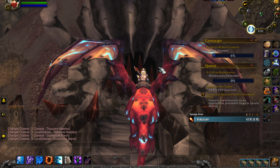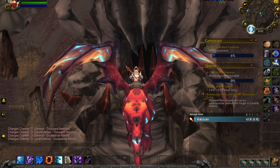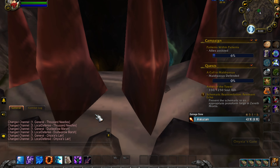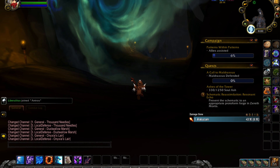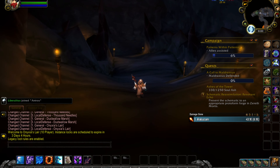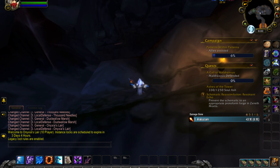Onyxia's Lair is located in Dustwallow Marsh in Kalimdor. Just right here - you open up Onyxia's Gate and walk in. Now this fight is a little bit annoying because you have to go through its entire fight sequence, which is really annoying when you can one-shot it.